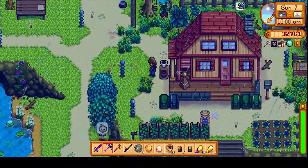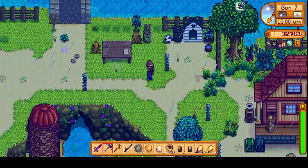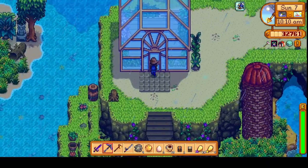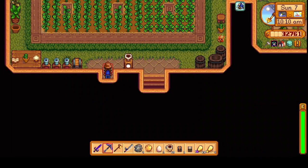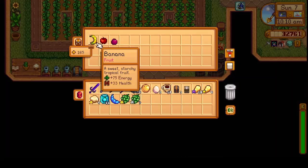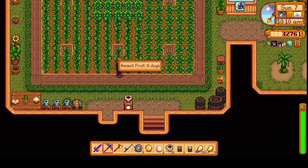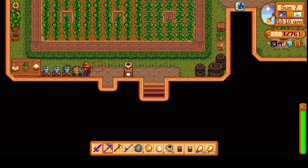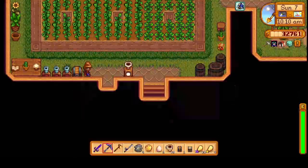Got most of the stuff moved around. Let's go into the greenhouse now and see if we have anything ready as yet. Just some tree fruit. And there's some QI beans in here - we'll take those.